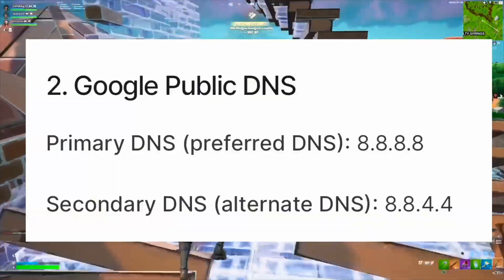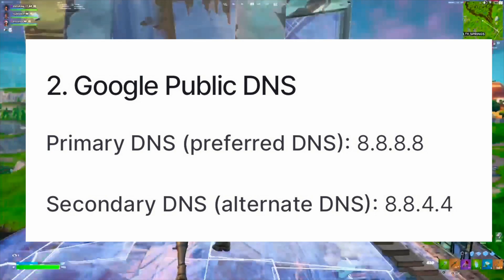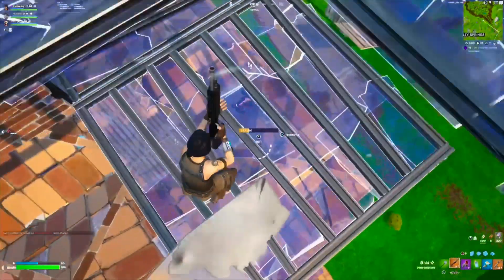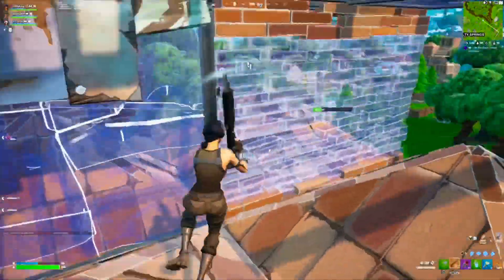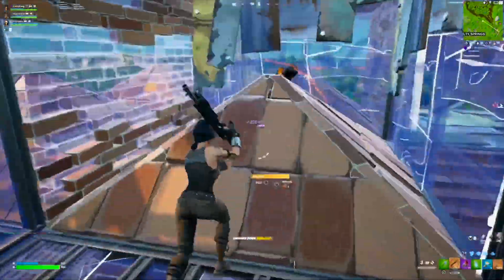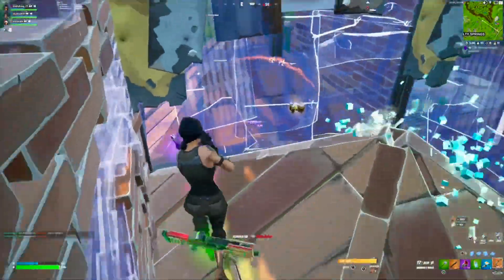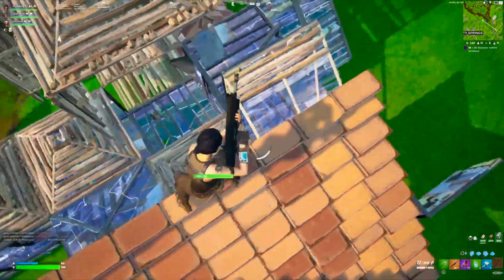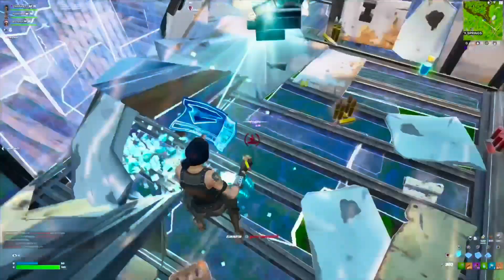If you want to try out the Google public DNS, the primary is 8.8.8.8 and the secondary is 8.8.4.4. Those are two separate options you can use — the Google one is usually more filled up though. The reason you'd want to change your DNS settings is because there will be fewer people on that connection server, so it should help your packet loss.